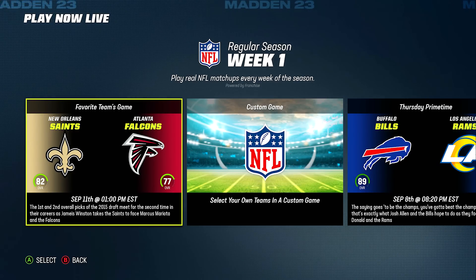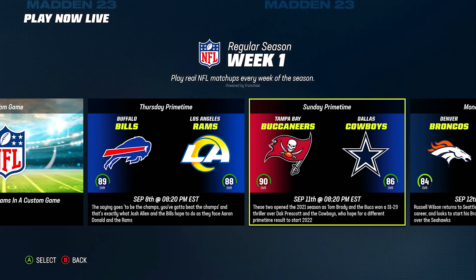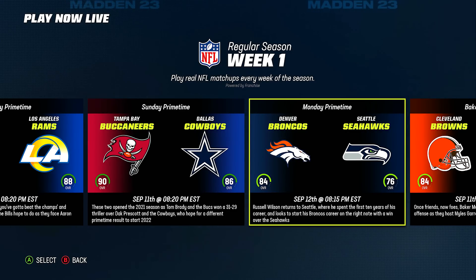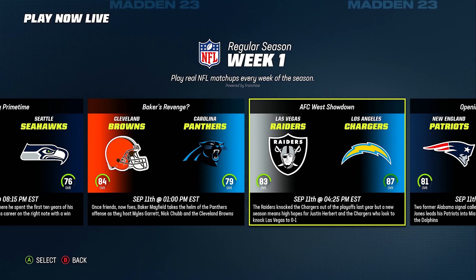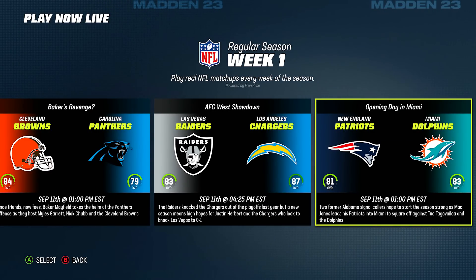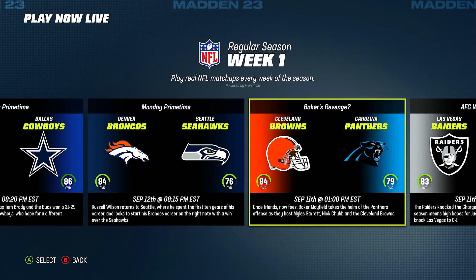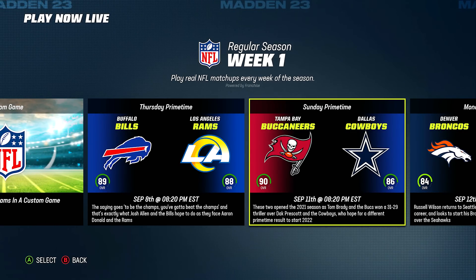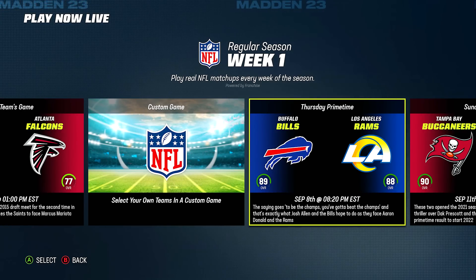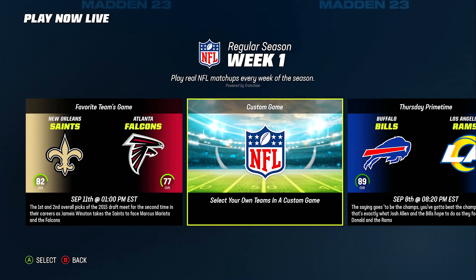I also want to mention quickly something people have been bringing up for weeks: Play Now Live is still on week one. The ability to start a franchise in week six with correct records and stats is not available, and I saw a dev say weeks ago that they're not going to update it every week like they used to, which completely defeats the whole purpose. It's week six now and still on week one, so at this point I don't even know if they're going to update it at all.